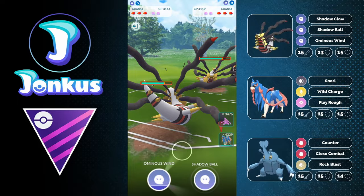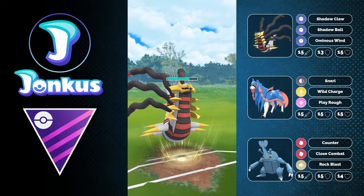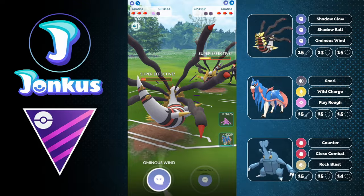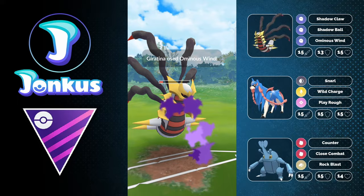Next opponent has a Giratina lead — I really don't like this unless I can boost with Ominous Wind, and I can, so I force a shield from the opponent. I don't even have to go to Shadow Ball. Thanks to my defense buff I can take their Ominous Wind and fire off another charge move — not a knockout but it gets them low enough to farm down with Zacian. Now I have a shield advantage, an energy advantage on Zacian, and get two fast moves off.